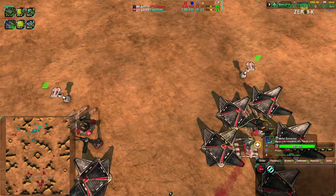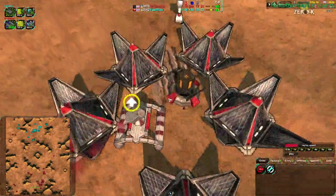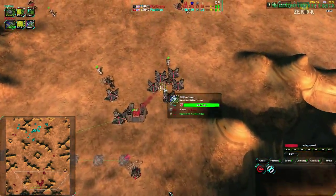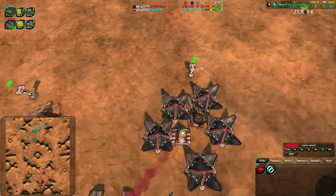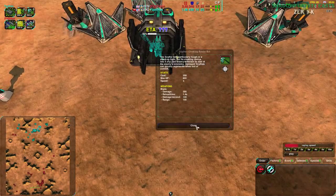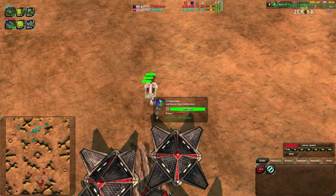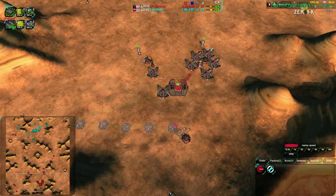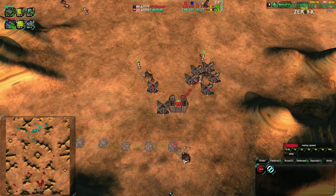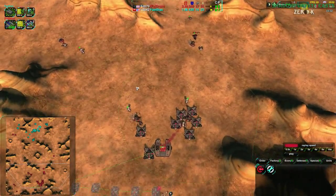This one metal extractor here is pretty well-guarded — it's in a fortress of solar collectors. A scythe won't get in there. That would be for follow-up forces. Scythes could take out the defenders though — scythes have 200 damage per hit, so they can two-shot a defender. One use coming in for raiding with these scythes is they'll get this metal extractor and these ones if they go over there.